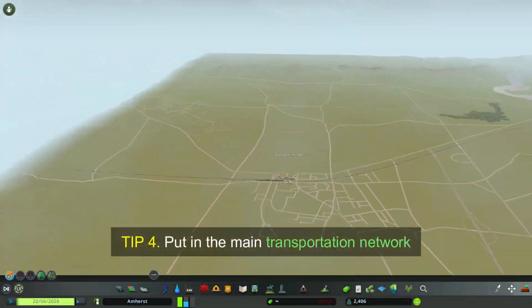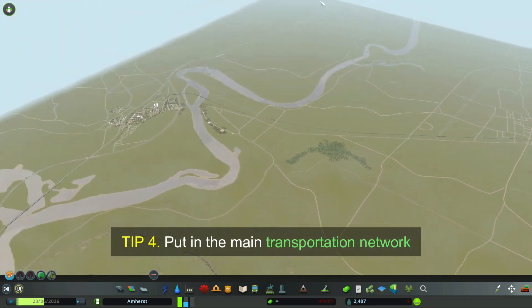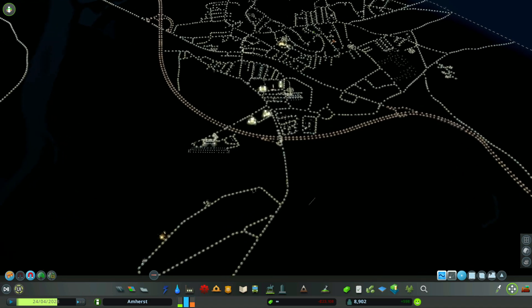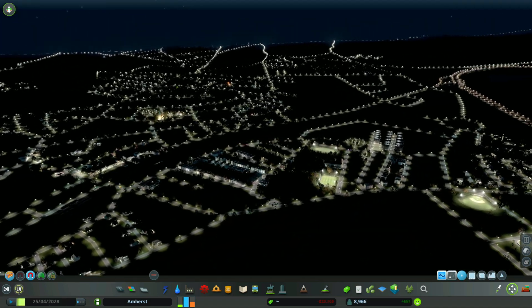Tip 4: Put in the main transportation network. You can do this according to how much you want to build or how much your computer can handle. Use your street maps to lay this down — that way you can get into the game and just start to build out your city.